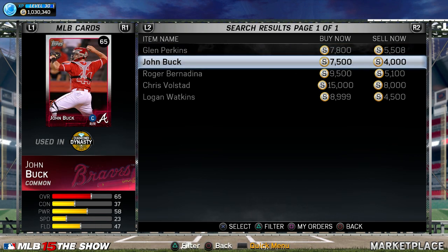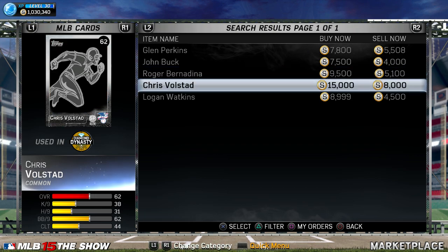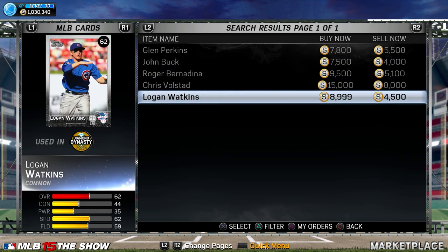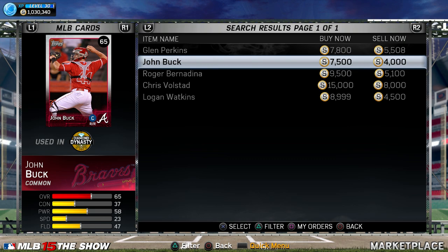Right now you're going to see players come up — probably like an 84 Glenn Perkins, and then guys like John Buck, Roger Bernadilla, Chris Volstadt, and Logan Watkins. These are cards that are like 65 or 64 overall. These aren't really cards you're going to make a lot of stubs off normally.